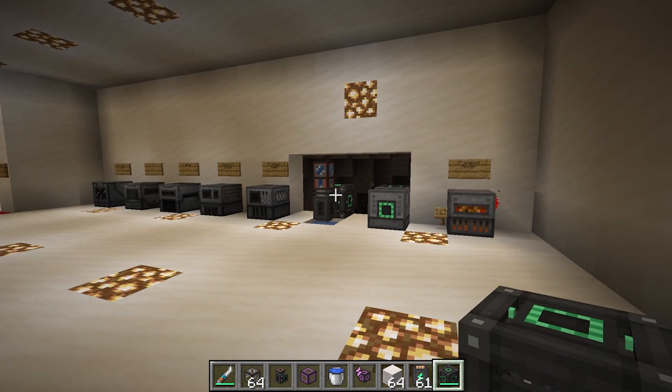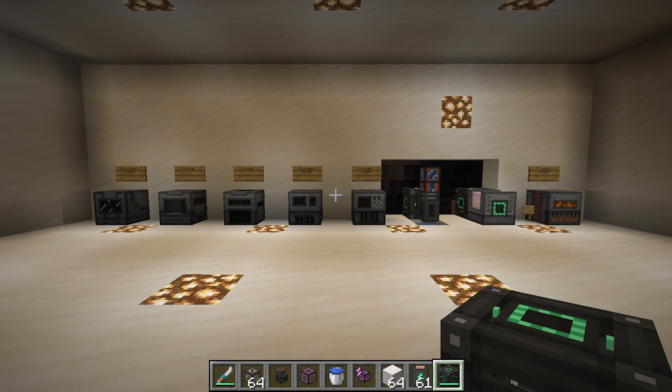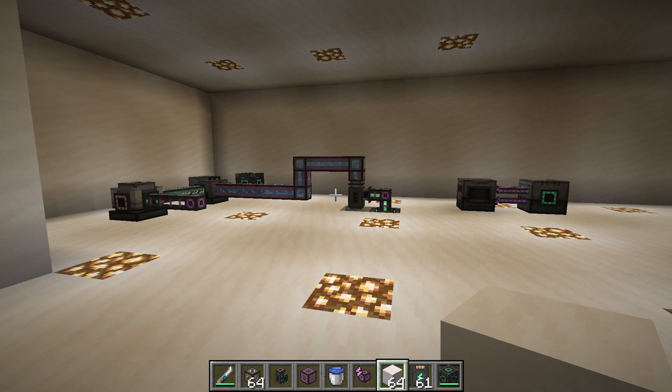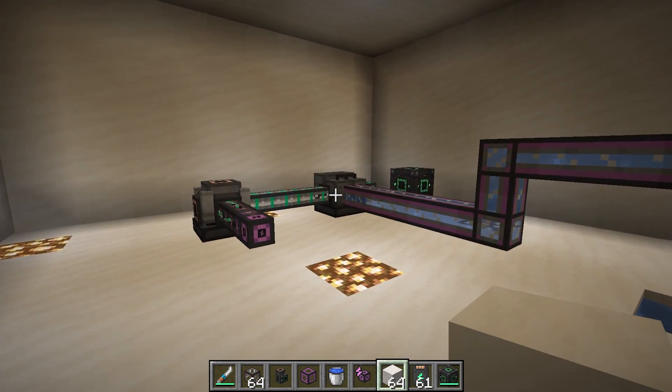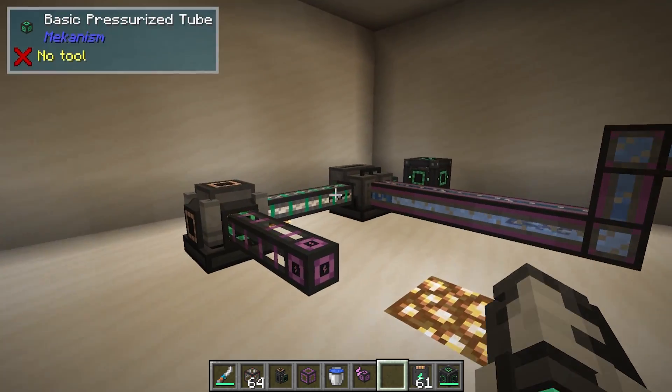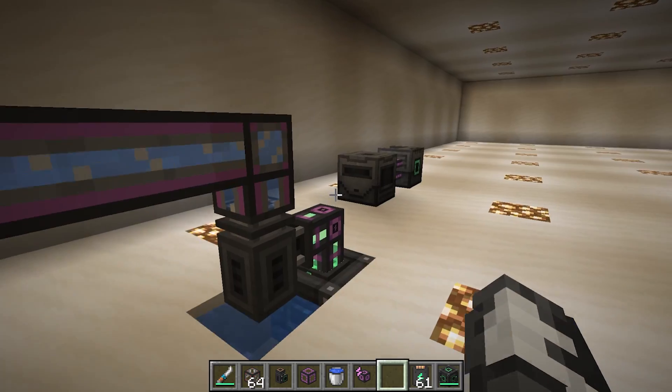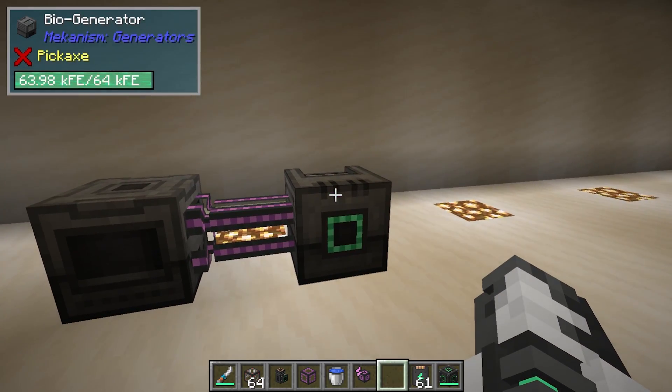And those are the most basic machines you will need in the Mekanism mod. Mekanism does actually offer, with the Mekanism Generators mod, some really unique ways of making early-game power — specifically the gas burning generator and the bio generator.